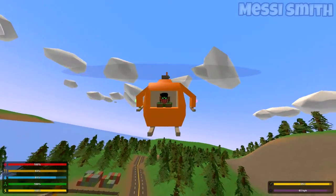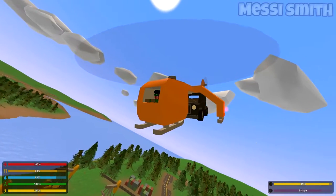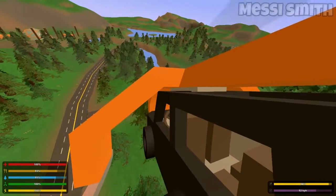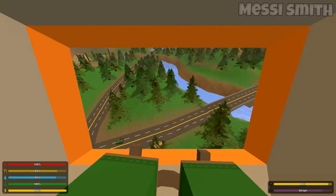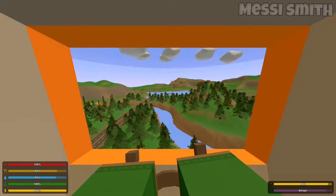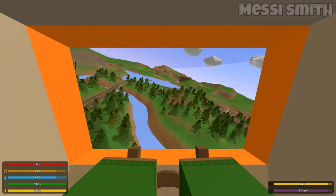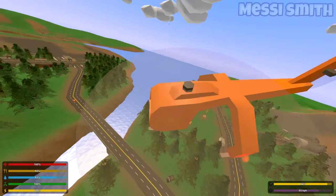Yeah guys, look at that. This is really cool. So basically you can fly your cars to different locations without driving them. So that is pretty cool. If you want to drop it, just click control again I believe. Yeah, it's gone.